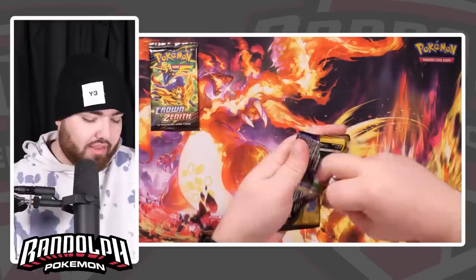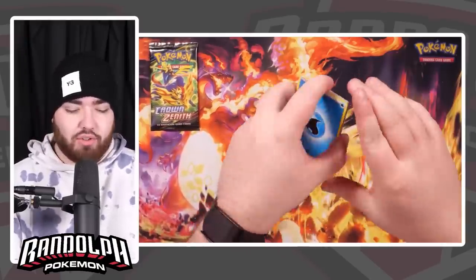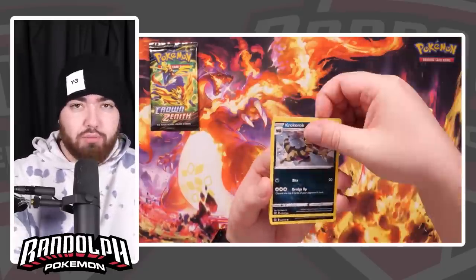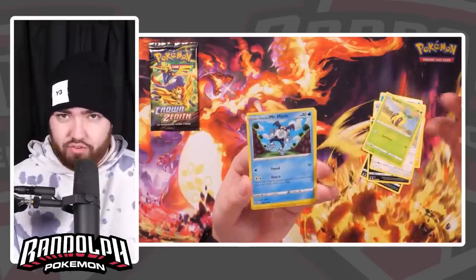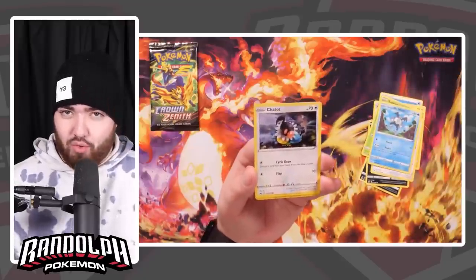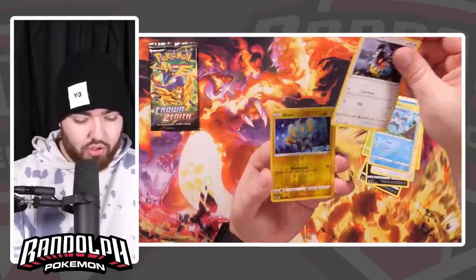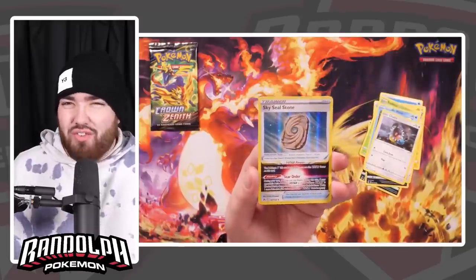Now, in a lot of holiday sets in the past we did see Holos in every single pack, such as Champion's Path — but as we all in the community deem that set as Champion's Trash, they haven't done that this time because those Holo cards got watered down a lot. We also have Scarlet and Violet coming out very soon. Pokerand, my website, has got the boxes ready — going to be released this Friday. We've got our shipment on the way from Japan right now, a small amount of boxes. We've got a Reverse Holo Shinx, and the final card is a Sky Seal Stone — our first Holo of the set, but not a very special one.